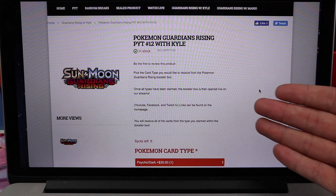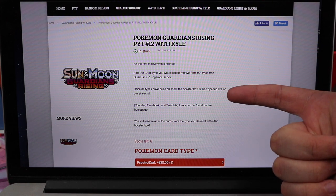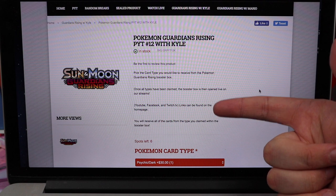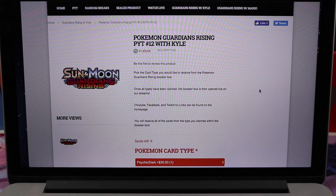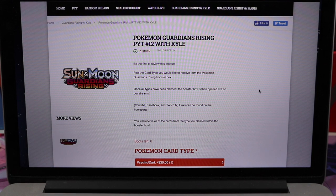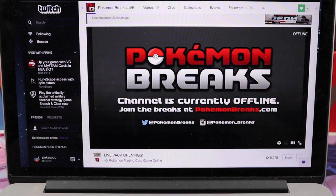It's a normal checkout process — that's how you buy into a box break. This lets you select what kinds of cards, what type of cards you want to get, without having to buy the entire box. There are some rules and guidelines, just things to pay attention to. You select the type of card you want to receive from the box. Once all the types have been claimed, that box will be opened on livestream. You can find the YouTube, Facebook, and Twitch links on the homepage. You will receive all cards from the type that you claimed from that box.